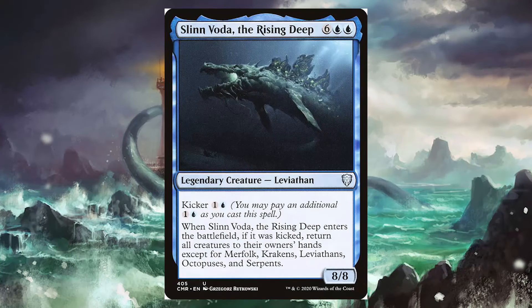Next is Slinn Voda, the Rising Deep — for 6 blue-blue, we get a Legendary Leviathan with Kicker. The Kicker cost is 1 and a blue. When Slinn Voda enters the battlefield, if it was kicked, return all creatures to their owner's hand except for Merfolk, Krakens, Leviathans, Octopi, and Serpents. So it's basically Cyclonic Rift on a creature.